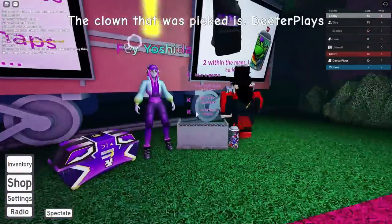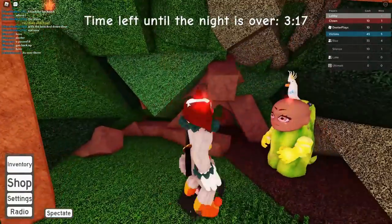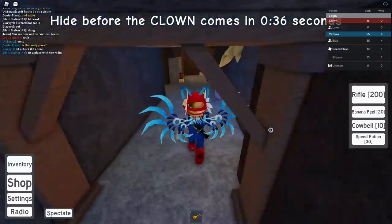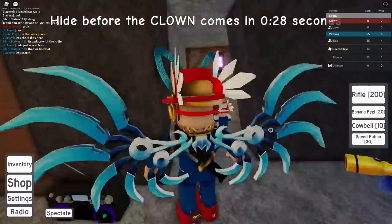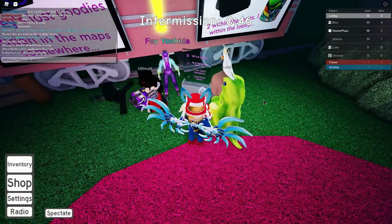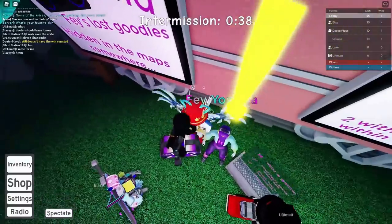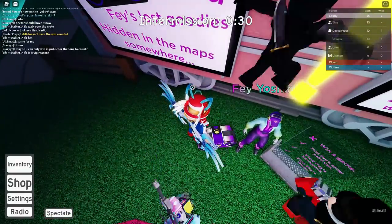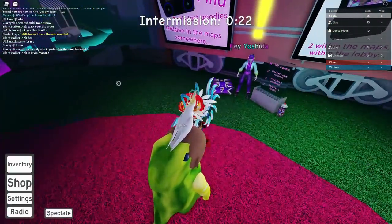The next two things are winning a game and finding the backpack and radio. To win a game: if you're the clown, you have to kill everybody; if you're a survivor, you've got to survive. Here's the backpack — I was the clown and was able to collect it as the clown as well, so you can get it as either a clown or survivor. Different maps have different things in different places, but they're not too difficult to find. There is the radio right there — go find it in the map. Note that winning a round cannot be done in a VIP server — you have to go into a public server to actually win a round. Then go back and collect that chest standing right next to her.